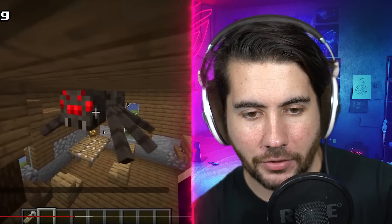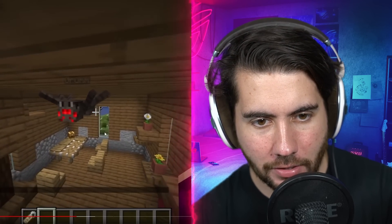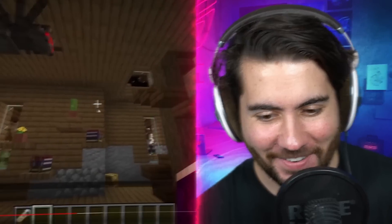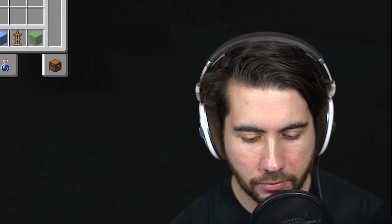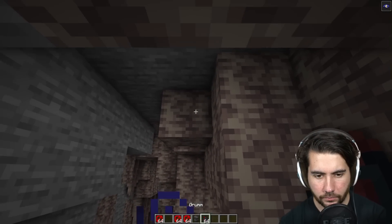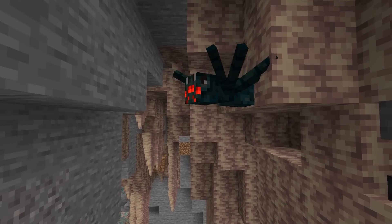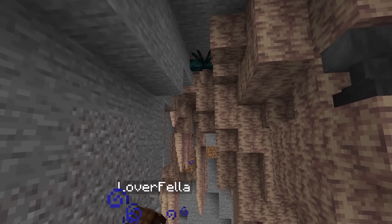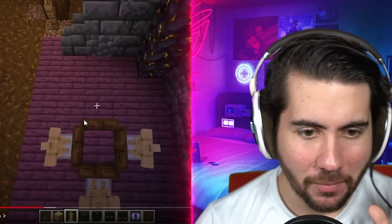Spiders terrify me — if I see one I'll cry. This is a way to get one to crawl on your ceiling and just sit there. We're gonna use barriers and put our spider up there. When the barriers despawn you'll have an upside-down spider completely trapped in your roof — it just kind of sits there like a creepy cave pet. Very creepy, 10 out of 10.